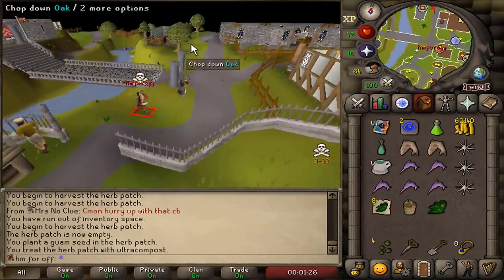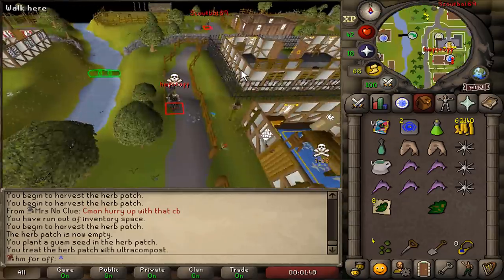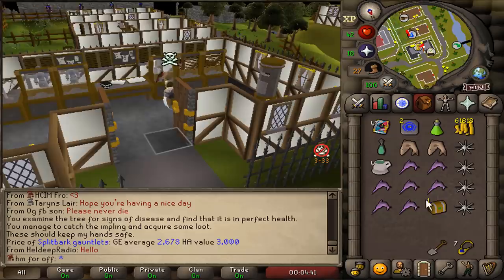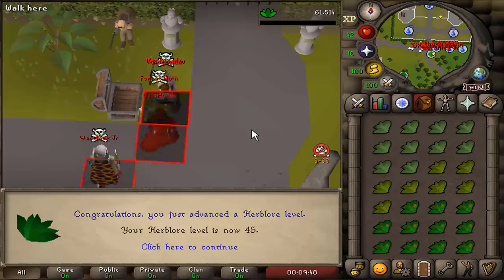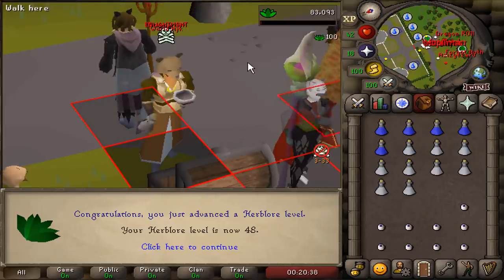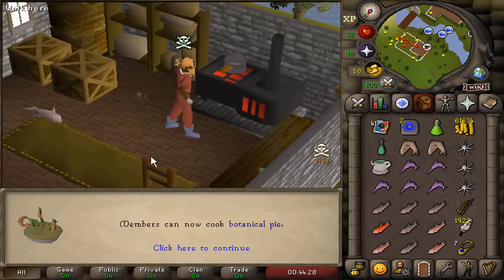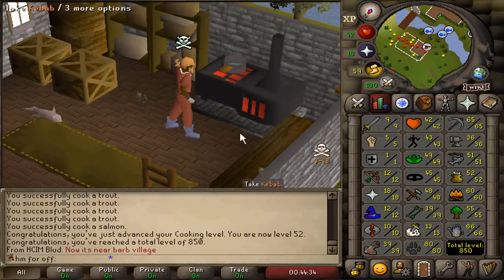I got protection. 45, 46, 47, 48, 49 Herblore. 52 cooking — we can now make botanical pies. With this pie we can boost our Herblore, and with boosted Herblore we can make Hunter Potions.